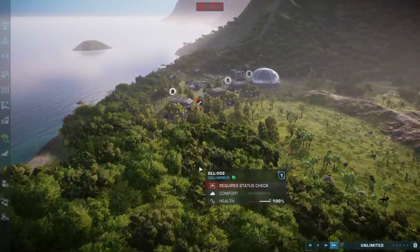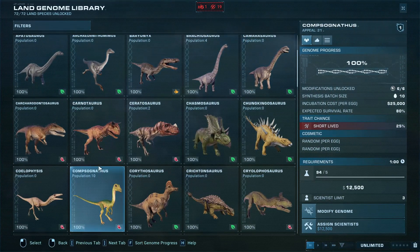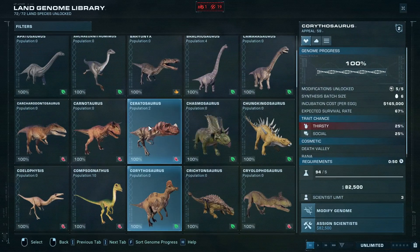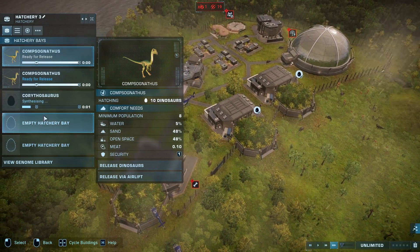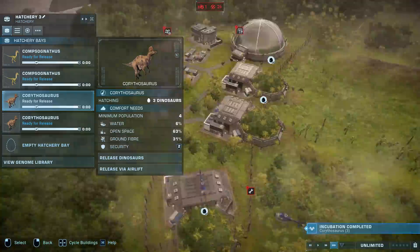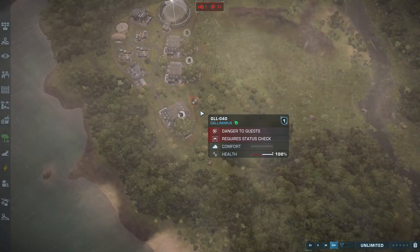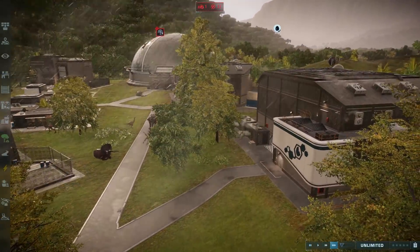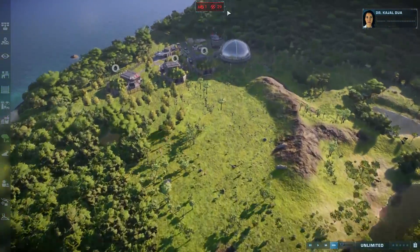We'll release via airlift, and since that will take a while it'll give us enough time to wait for the others to also be released later. I do want to release the Corythosaurus — unfortunately it doesn't have a pattern, so we'll keep it standard. We have a batch of six — we'll get three with the standard pattern and then three with some random patterns. It seems like loads of guys are getting into here now — Gallimimus, Triceratops, Ankylosaurus, all of them, the whole squad. We'll release the Corythosaurus one by one over here.